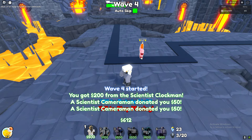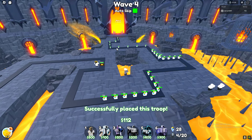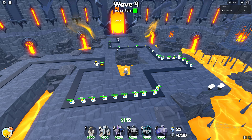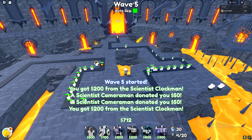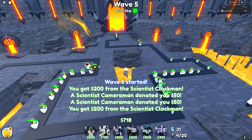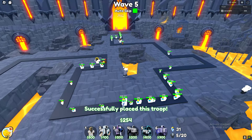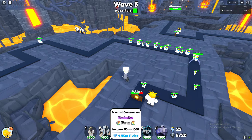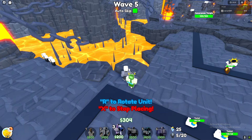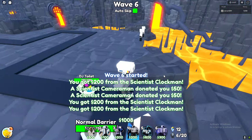We'll get the back one now, then the front line one next wave. We're not gonna die. The barrier can tank all those but it might die to the other ones. Last scientist clock goes there, and now we'll just focus on placing a Scientist TV here as our first one. We can only place two of these guys so we gotta be smart.